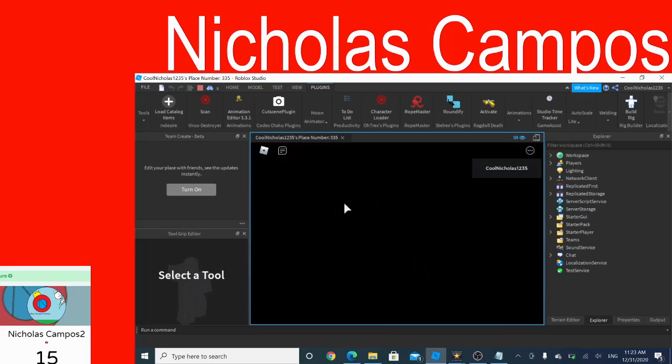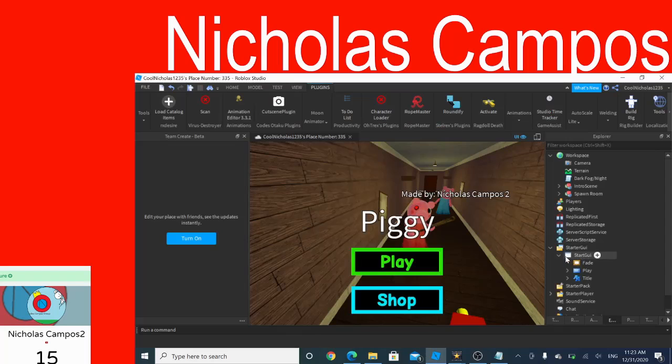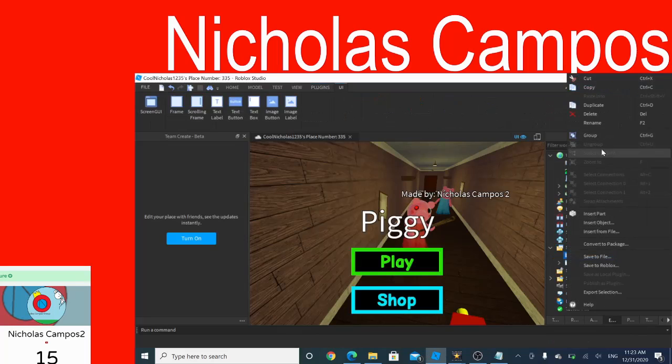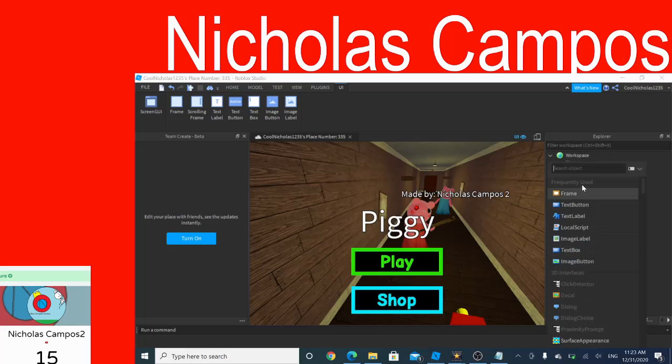Just press play and if it works it should go to your character. Let's make a shop GUI. I'm going to make a GUI that says 'mainframe'. You can follow me if you want to make a good frame.